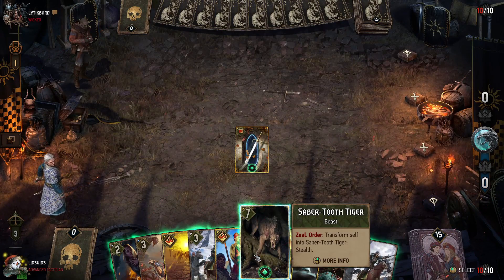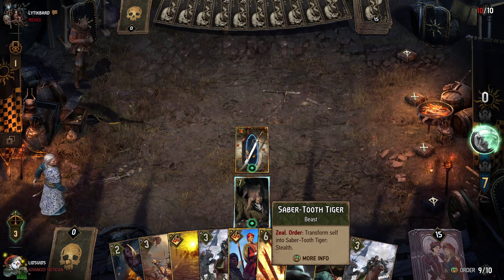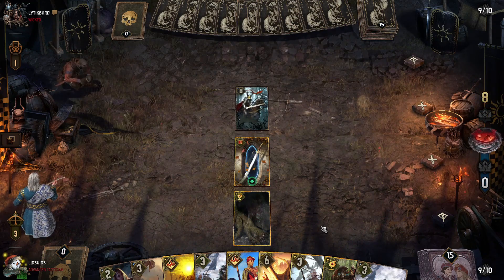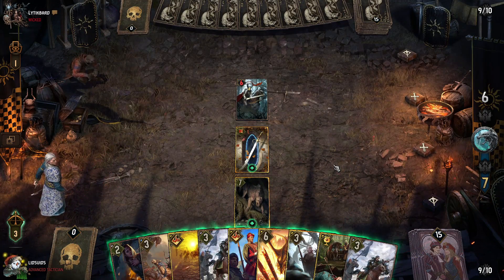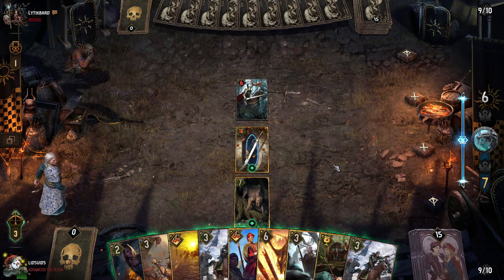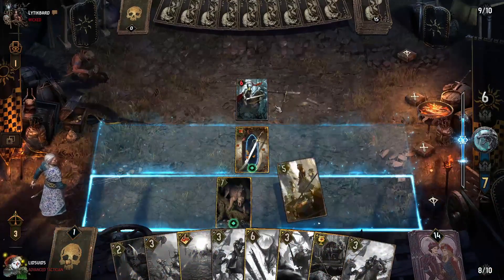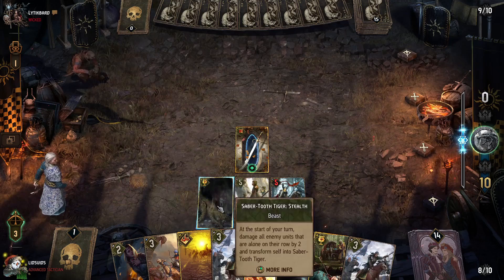Let's start off with the Sabertooth Tiger. Although it is a unit, if we use this order ability it transforms into an artifact which cannot be stolen — usually one of the biggest downsides of going first. They go with a Nilfgaardian Knight, which we'll weaken down to a six. We'd ideally like more bronze units in hand, but we can still use Royal Decree here to get a Dolbathana Archer. Although it's a five, if we play it in the range row we can damage by one. We can transform the Sabertooth Tiger and the damage is negated.